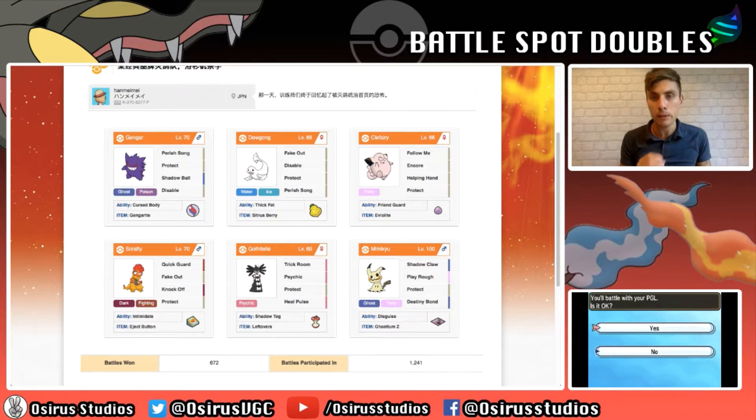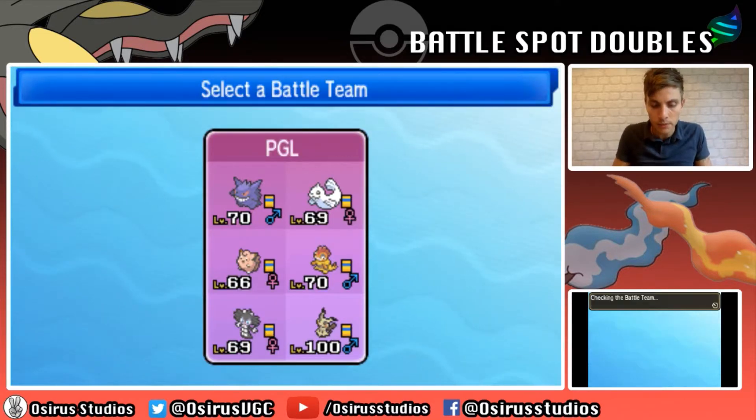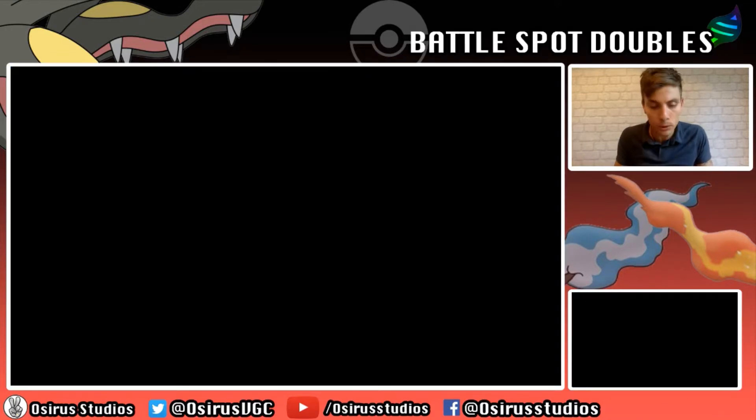I haven't played a Perish Trap team since mid-2015. It was a very similar, very famous Perish Trap team conceived that year - looked a lot like this, obviously without the Mimikyu but the rest of the Pokemon were very similar. Hope you guys enjoy this episode. I'm going to pull up because we have the QR code team already loaded on our DS, so we'll jump straight onto the Battlespot ladder and hopefully find some opponents pretty quickly.